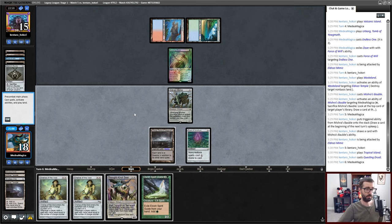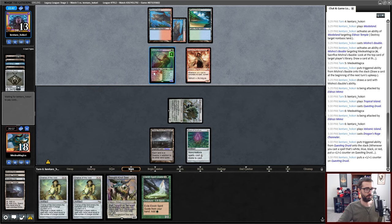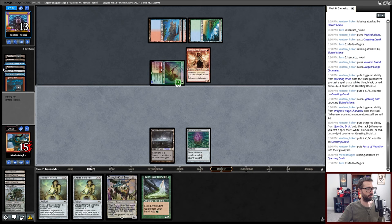And a Bolt. I did not get time to deploy this Chalice. The Thorn of Amethyst making Force of Wills and Force of Negations more awkward is definitely a thing. I think I do this one — I'd like to attempt to take whatever gas is remaining in my opponent's hand, try to fog this attack for three, and then resolve a Chalice.